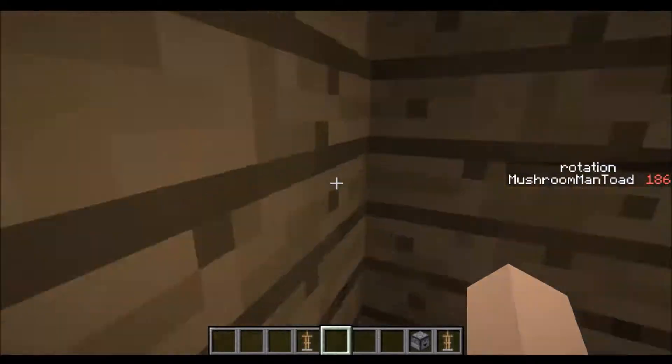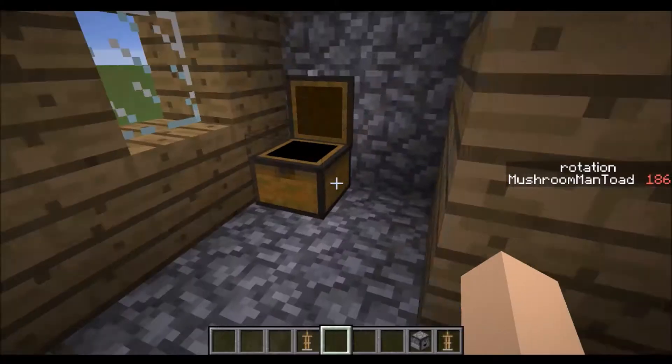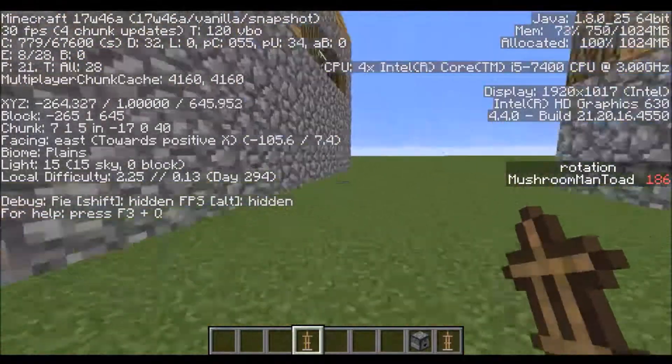Okay, this chest: two diamonds, an iron helmet, a piece of bread. And in the other chest: three pieces of obsidian, a couple of iron ingots, iron boots, iron helmet, and an apple, four iron ingots. Okay, the village is floating — the whole village is floating, and I am on block layer one.